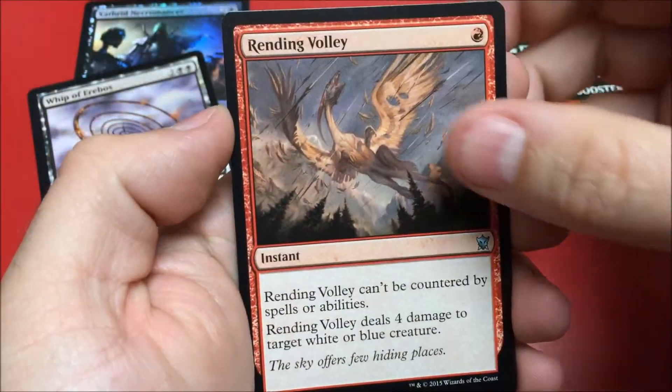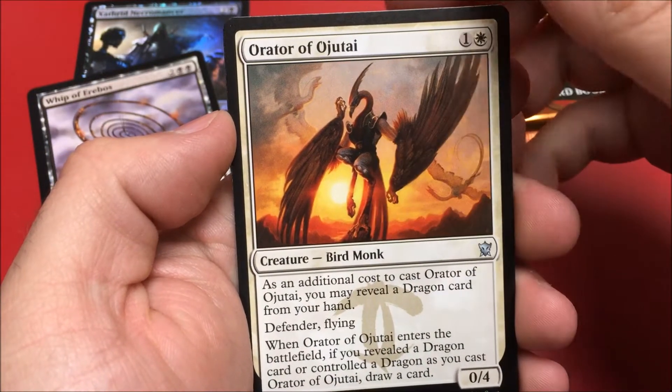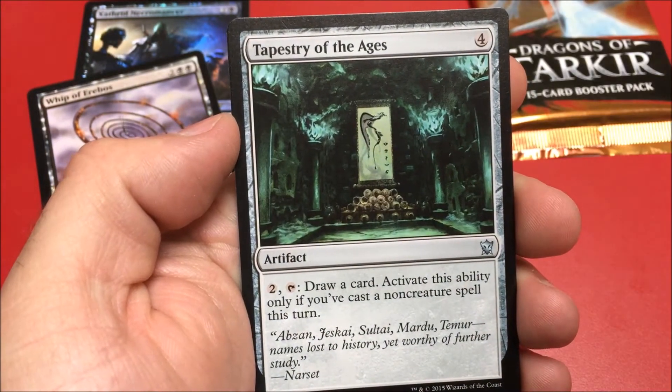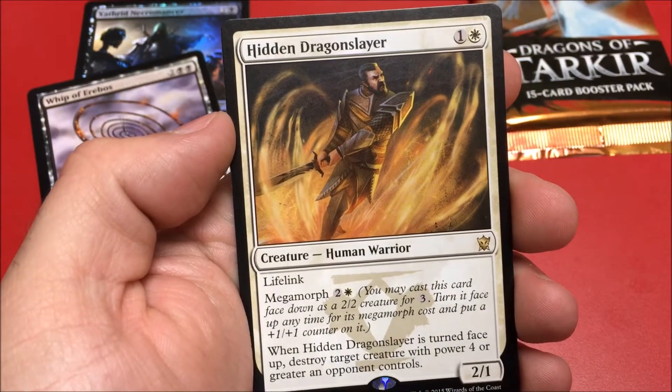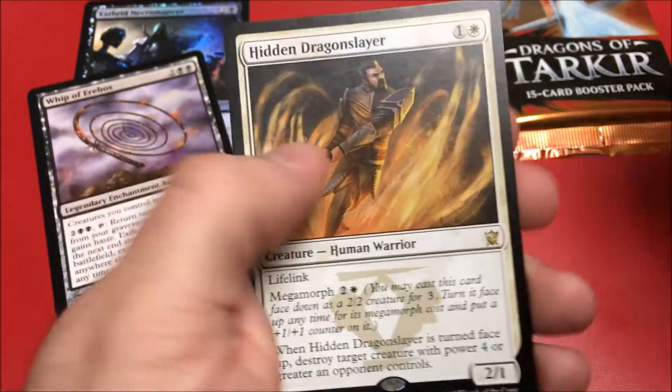Okay — Rending Volley, Order of the Ojutai, Tapestry of the Ages, and our rare is Hidden Dragonslayer — megamorph, cool. And on to our last pack.